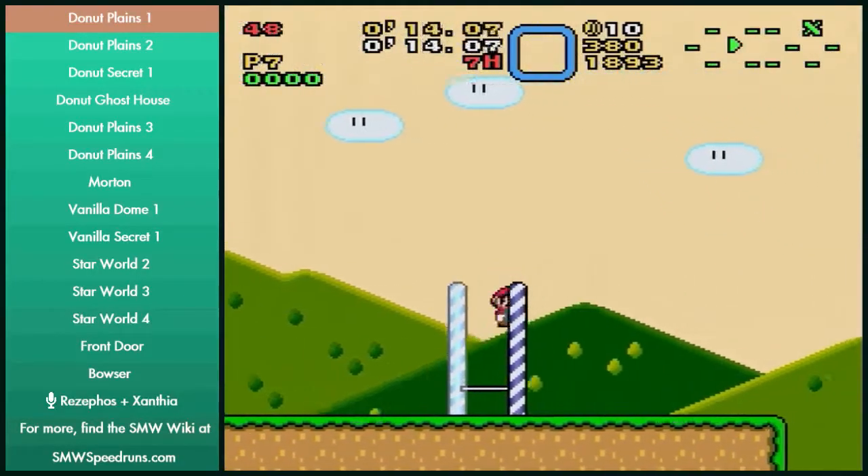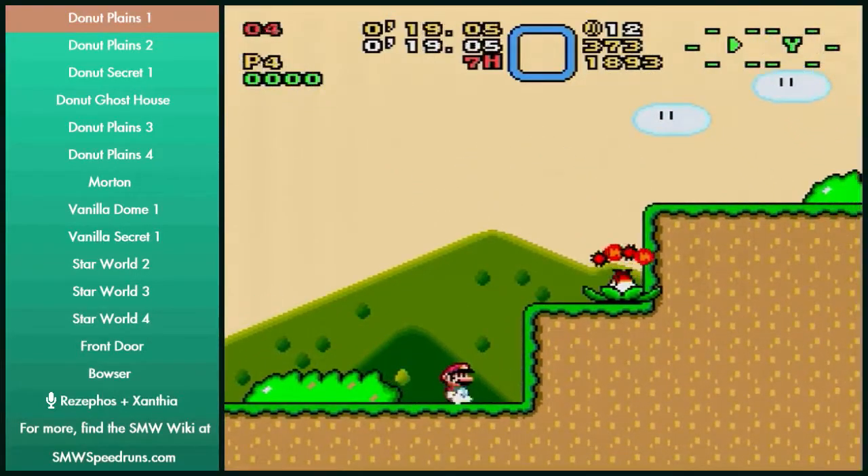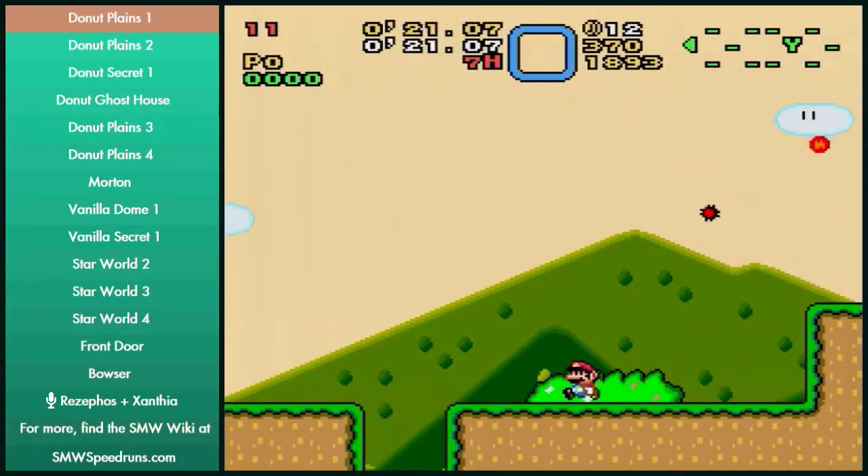There's really not much to talk about in this level — it's just platforming. There are many ways you can do it, except that's not one of them. Don't spin jump off of that.